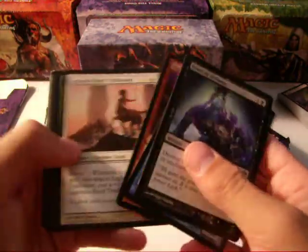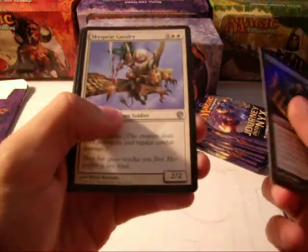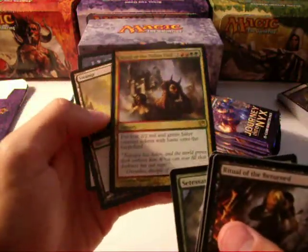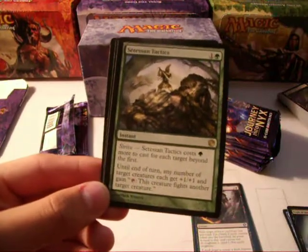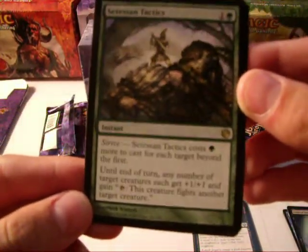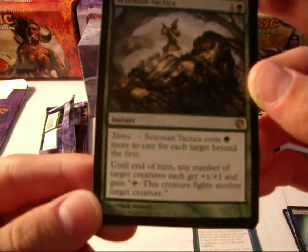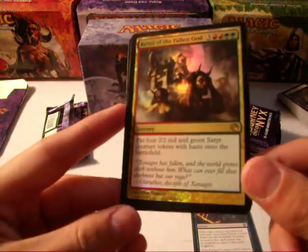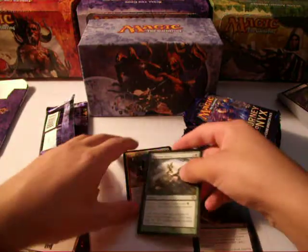Ritual of the Returned, Skyspear Cavalry, Gnarled Scarhide, and Sedition Tactics. We have a Foil Rare — not the best, but Revel of the Fallen God. Sedition Tactics is actually a really good card. It's a two-drop, one generic, one green, with Strive — costs one green more to cast for each target beyond the first. Until end of turn, any number of target creatures each get plus one, plus one and gain tap; this creature fights another target creature. Revel of the Fallen God puts four 2/2 red and green Satyr creature tokens with haste onto the battlefield. It's an insane seven-drop, so nothing too special there.